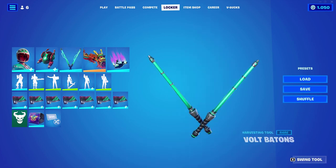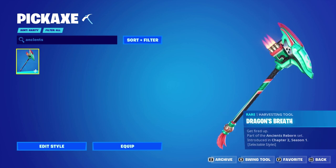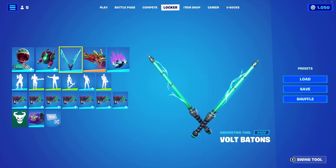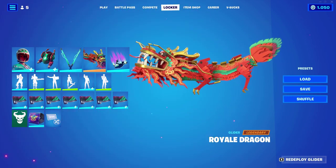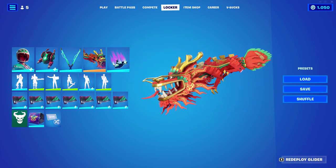With her, I have the rolled batons. These are invoice pickaxes. Jade Racer actually has a Dragon's Breath pickaxe, which I like, but I actually use the rolled batons with her. And for a glider, I'm using the Royale Dragon, which is the 2000 V-Buck glider that should be in the shop for Lunar New Year.